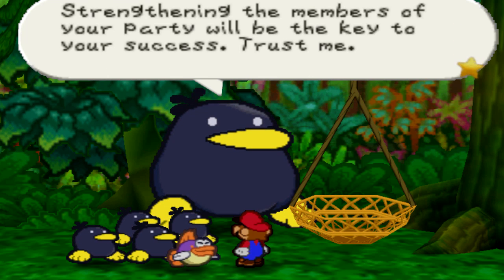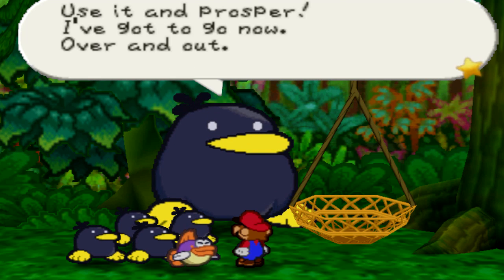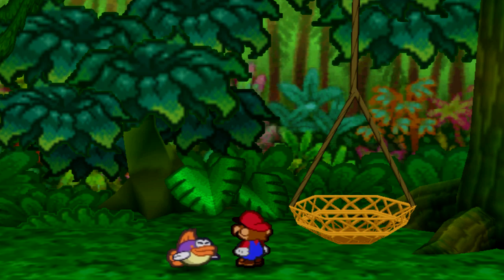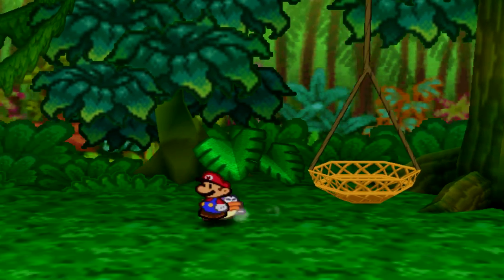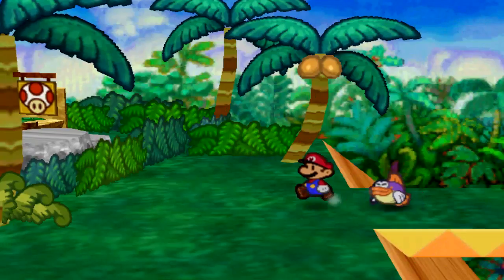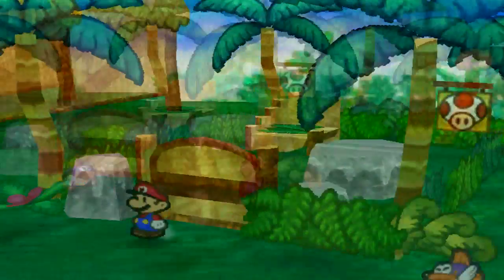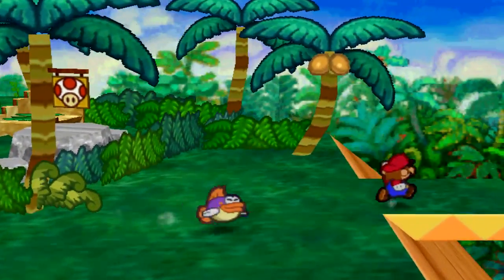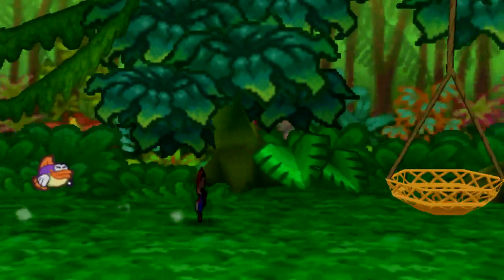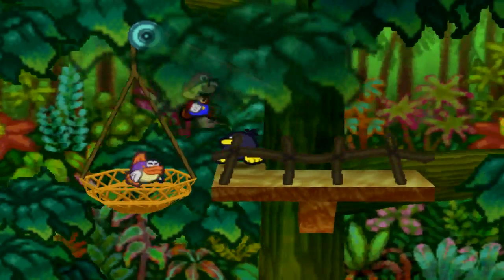Raphael the Raven also gives us a very important item — the Ultra Stone — which, as he explains, allows us to use any further found Super Blocks to upgrade my partners to Ultra Rank, which is Rank 2. Right now with the Super Block they're upgraded to Rank 1, and then with Ultra Rank they'll be able to upgrade even further, learn another new move, and become even stronger. That's super awesome — Ultra Awesome!